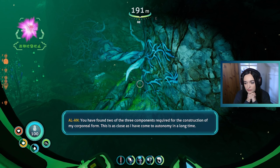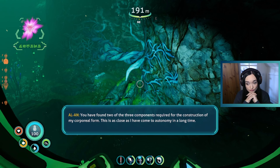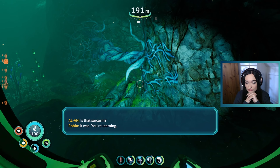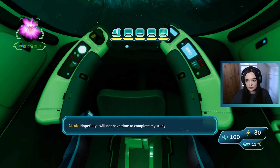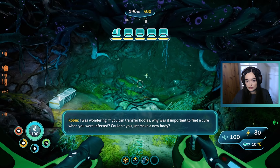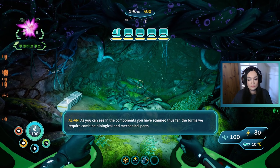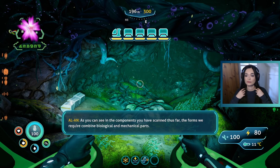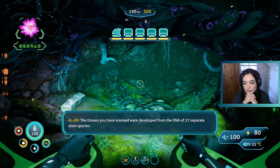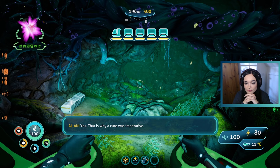You have found two of the three components required for the construction of my corporeal form. This is as close as I have come to autonomy in a long time. Is that sarcasm? It was - you're learning. I was wondering: if you can transfer bodies, why was it important to find a cure when you were infected? Couldn't you just make a new body? The forms we require combine biological and mechanical parts. The tissues you have scanned were developed from the DNA of 27 separate alien species. Wouldn't that mean that anything infecting a manufactured body could potentially learn to infect all those other species? Yes - that is why a cure was imperative.